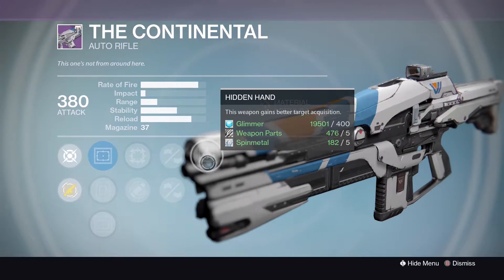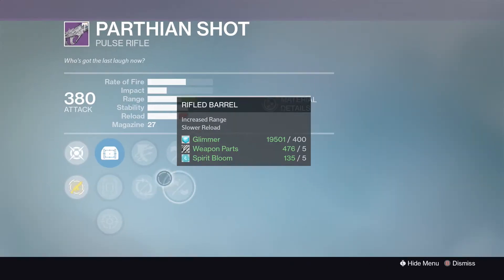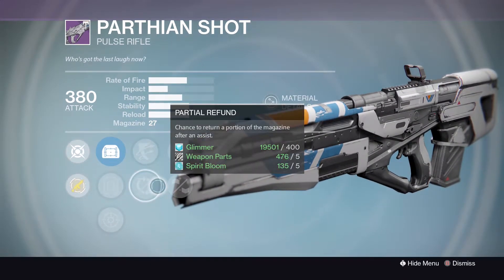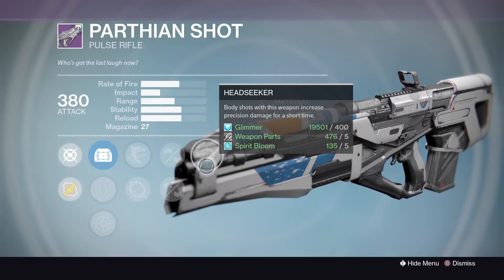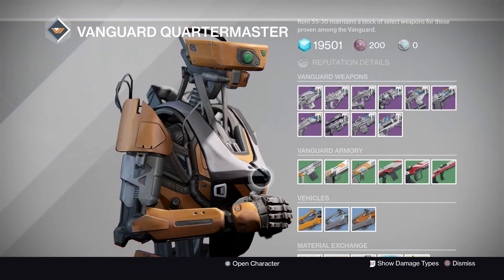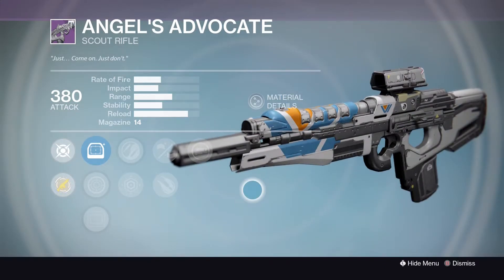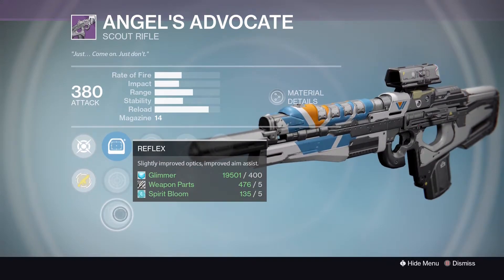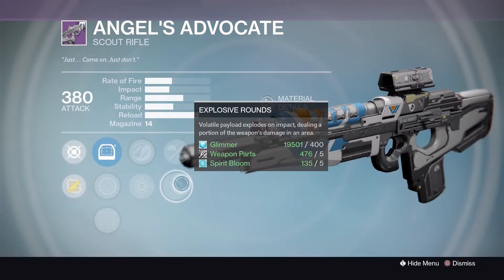The Parthian Shot: Reflex, Sure Shot, OBG Rifle Scope, Outlaw, Partial Refund, Braced Frame or Rifled Barrel, Head Seeker - watch out for Head Seeker, it might actually mess you up. Angel's Advocate - the first weapon I had in Rise of Iron: Red Dot ORA2, Range Lens RLS3, Reflex, Zen Moment, Last Resort, Braced Frame, Explosive Rounds, Reactive Reload - not too bad.